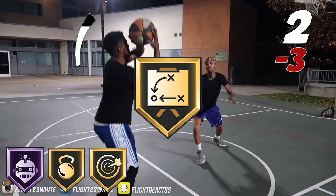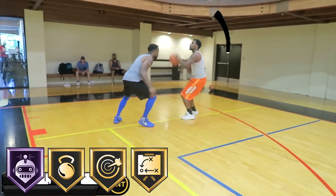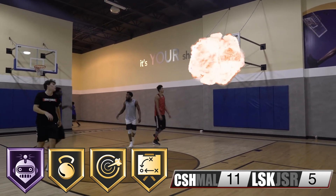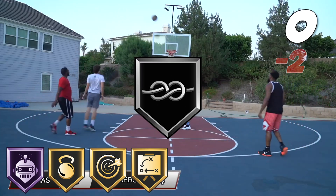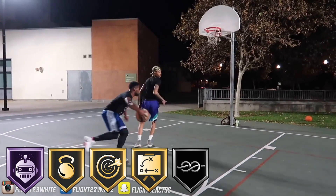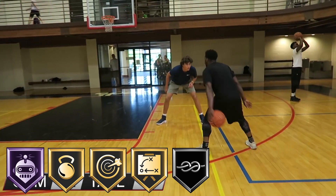Next, I'm going to give him Gold Quick Draw. I feel like I don't need to explain this one — Mal's definitely got one of the quickest releases on YouTube. And wrapping things up with two points left, I'm going to throw in Silver Tight Handles. Now this could arguably be a gold badge, but I wanted to focus most of his points toward his shooting abilities. Mal's handles are quick so he can easily break you down if your head's not in the game.